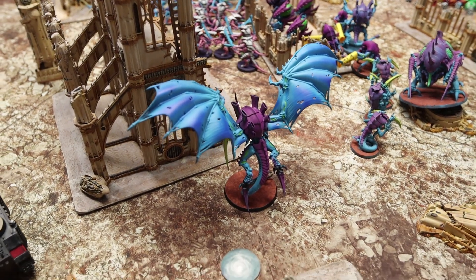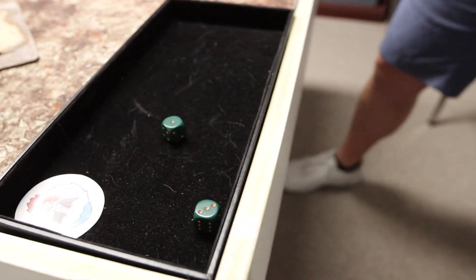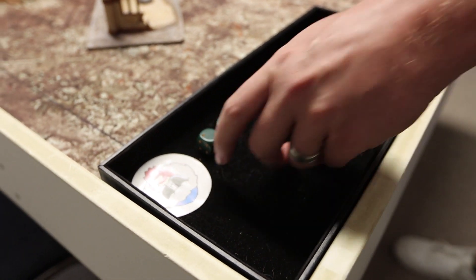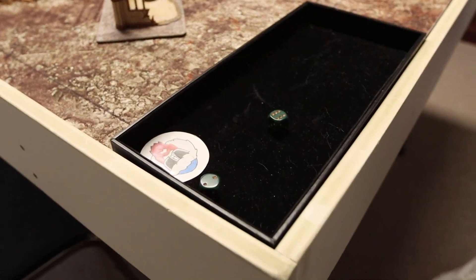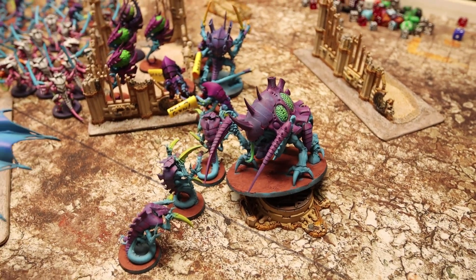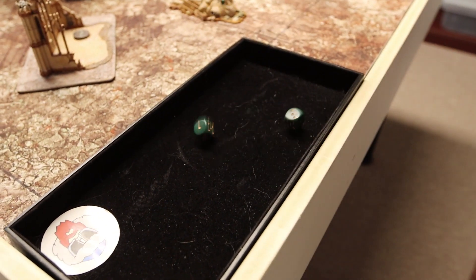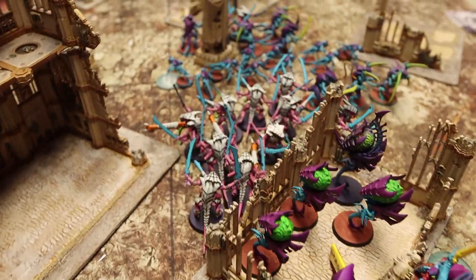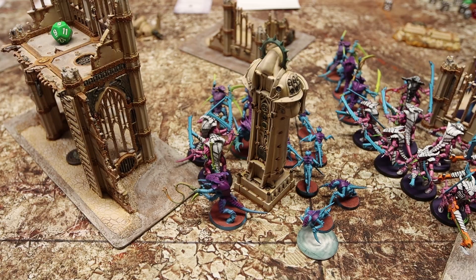Starting the Psychic Phase: his Flying Hive Tyrant tries to cast Onslaught on himself, needing a 6. It doesn't go off on a 4, he spends a CP to reroll — still fails on a 5. He then casts Smite into my Rhino, goes off on an 8 for D3 mortal wounds, doing 1 mortal wound. The Maliceptor tries the Psychic Action to reduce incoming shooting Strength by 1 but fails on a 4. Finally the Hive Tyrant casts Catalyst onto the Warriors, giving them a Feel No Pain, going off on a 6.